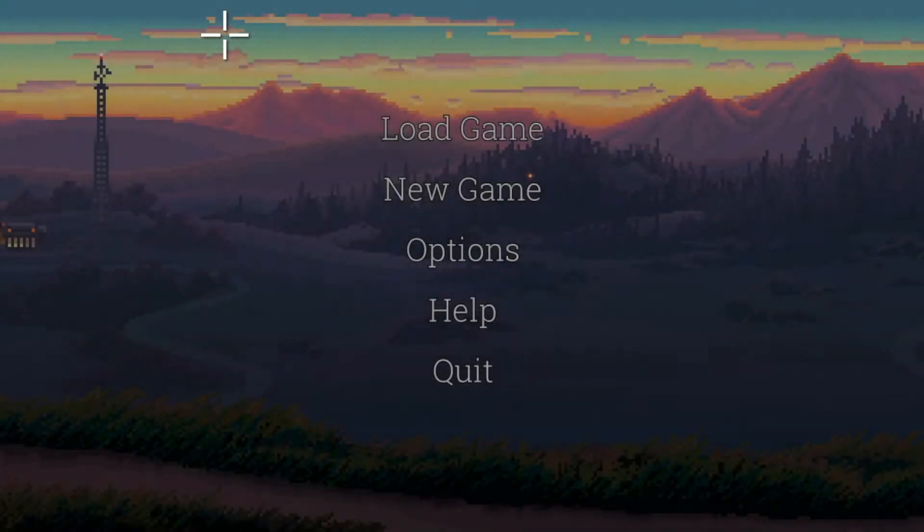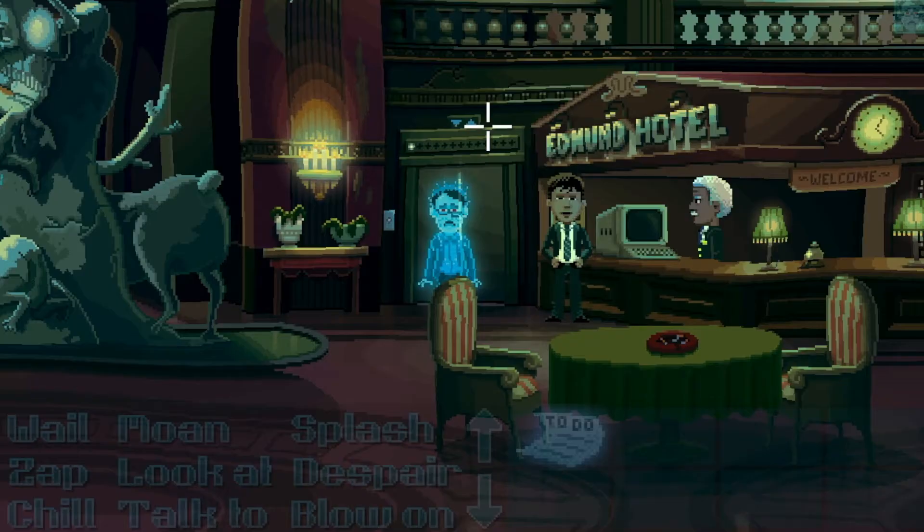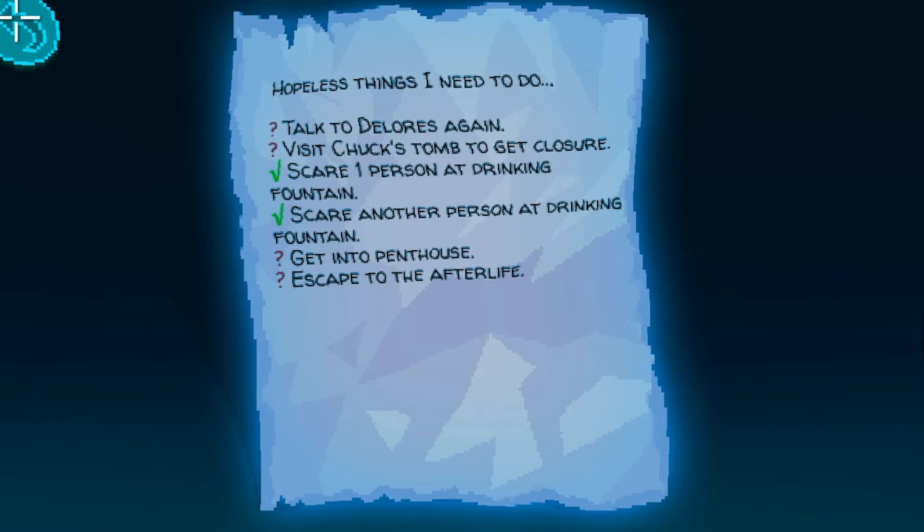Hey, this is the Kali Monkey. Welcome back to an episode of playing Thimbleweed Park at Gamediggers. We are in the hotel where it goes, and we're trying to get out. We have to talk to Dolores and visit Chuck's tomb, but we can't get outside yet, so we have to get into the penthouse and eventually escape the afterlife.